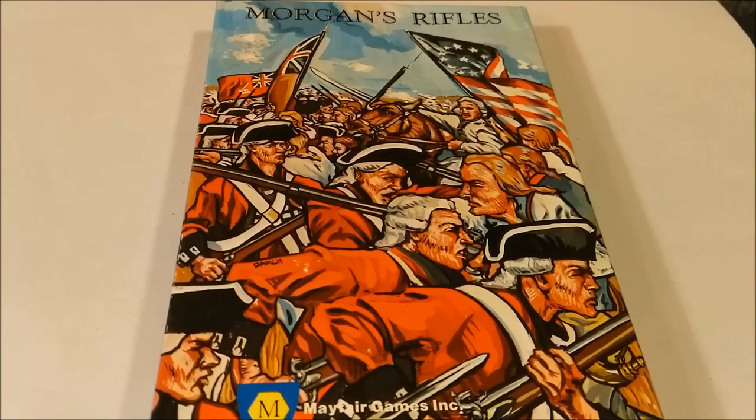General Dan Morgan led a force of hand-picked light continental regulars, bolstered by sharpshooting frontier militiamen, against Lord Cornwallis' detached elite flying corps commanded by Lieutenant Colonel Banistre Tarleton. Coming nine months before the British surrender at Yorktown, Cowpens led directly to the collapse of British influence in the southern colonies. On the bicentennial anniversary of this historically decisive engagement, Morgan's Rifles is a fast-playing company-level simulation.